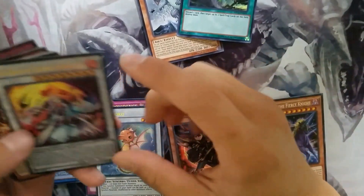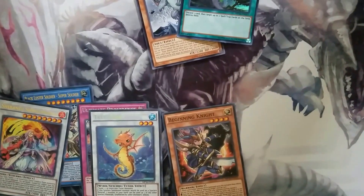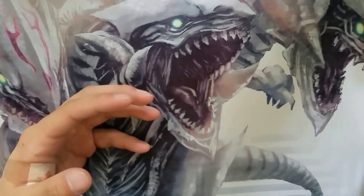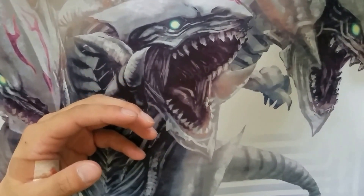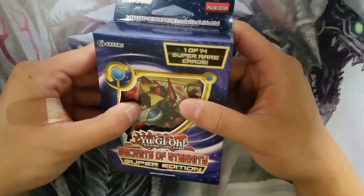Don't really care for the other cards. Let's organize this real quick so we can open up the Secrets of Eternity super edition box. Twin twister — that's freaking nice to get. Okay, next up we're gonna open Secrets of Eternity super edition.